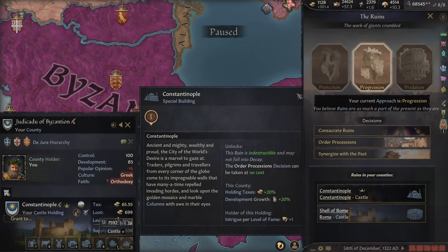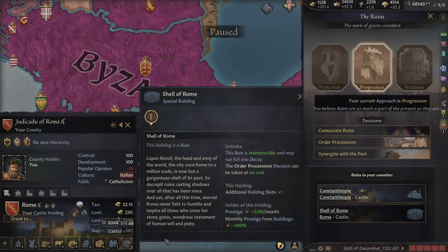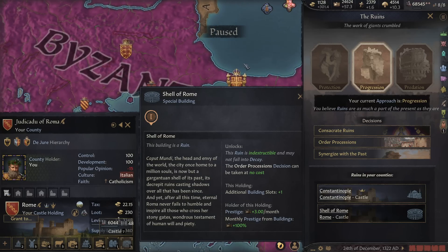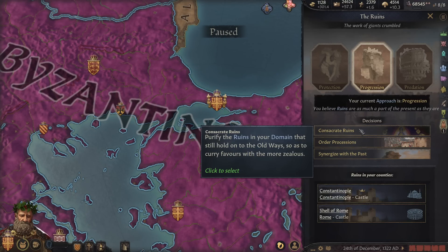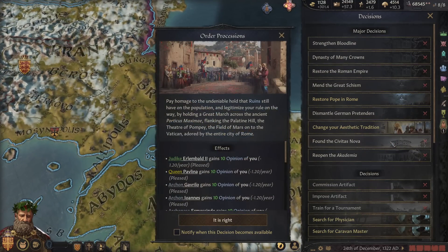The ruin itself gives benefits even if you're not doing anything with it. Let's have a look at this Shell of Rome — both the Shell of Rome and Constantinople allow you to order a procession at no cost. So both our ruins give the same effect, which makes sense — Eastern and Western Roman Empire. Consecrate Ruins: purify the ruins in your domain so they hold on to the old ways, to curry favor with the more zealous. Gain 50 piety for each ruin in a county you personally hold — so we get 100 piety for that every five years.